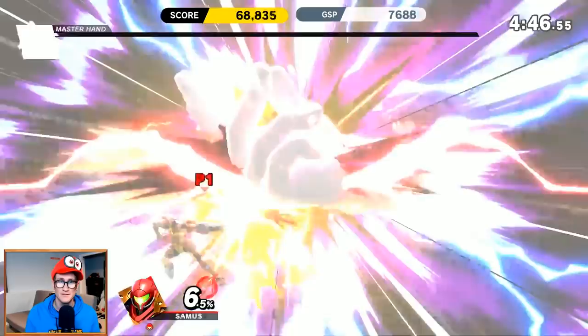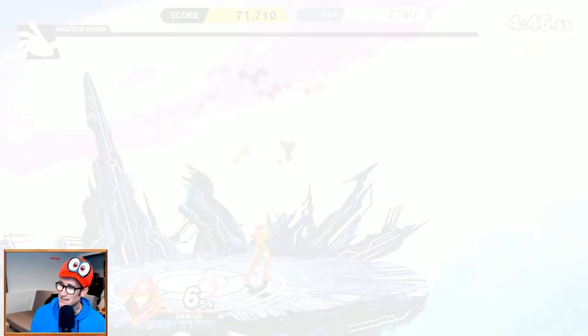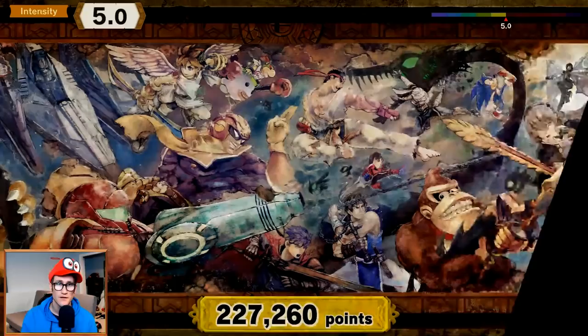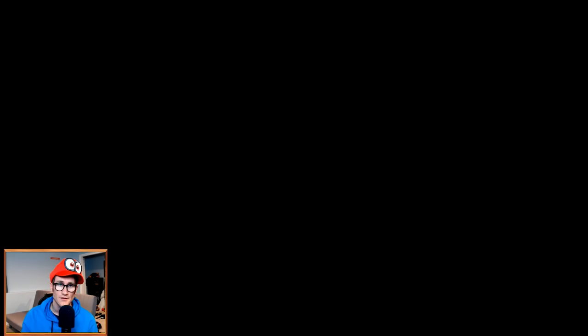I keep jamming the wrong button. I'm just not good at Samus — I let you guys down, I'm sorry. But that should unlock Inkling right here if I'm not mistaken. How many points did we get? A quarter of a million — not bad! We did it! In theory, it should unlock Inkling.